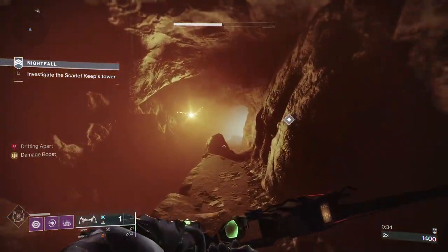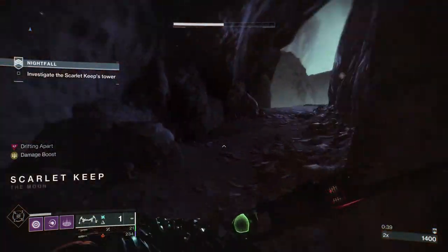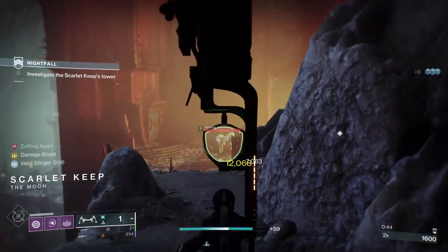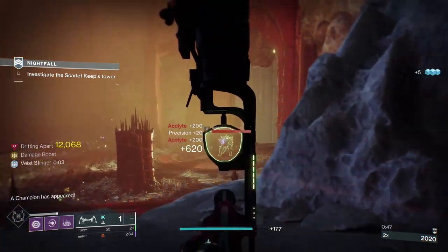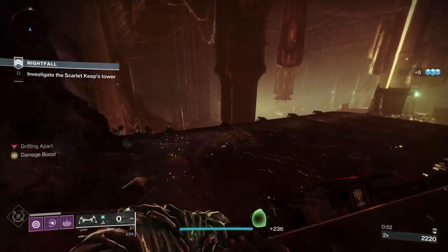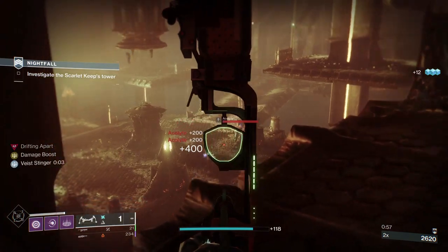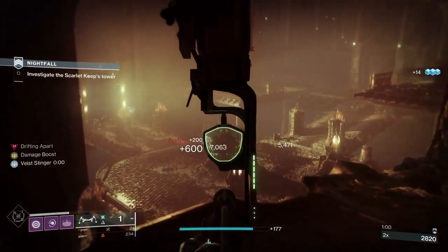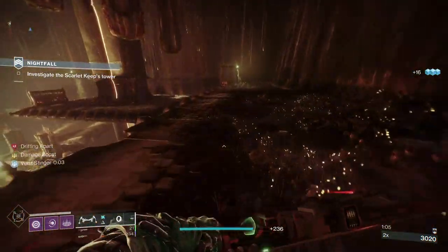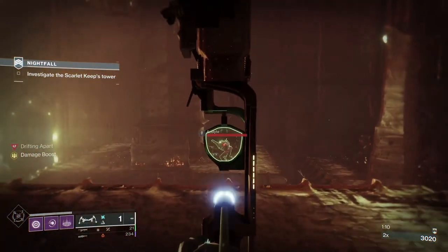I put Major Spec on it because that does more damage against the Barrier Knight shields, because champions are classed by the mods — they are classed as Majors. I've got the Machine Gun on because for all the wizards it really does a good bit of melt. I think I've got Feeding Frenzy and Killing Tally on, but the perks you've got on your Machine Gun aren't a big deal. Any of the Fixed Odds would be good for this.